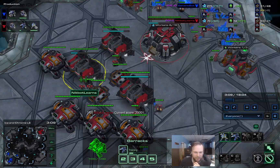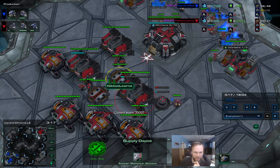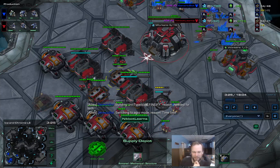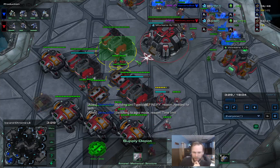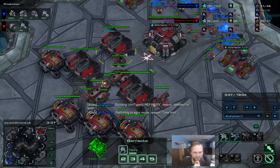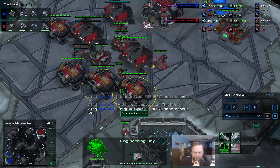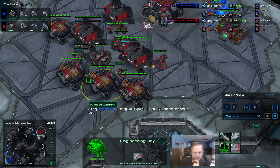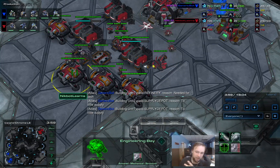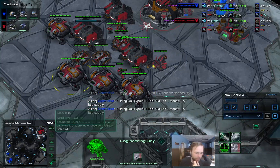It looks like NicoBot is lifting off trying to find space to add an add-on - maybe it looks one cell away in each direction and if it can't find it, it gives up. But maybe this time it'll know to move one to the left and make room for an add-on. He's decided to go three engineering bays this time. Last time he tried two with double upgrades, then two with a single upgrade - now triple engineering bay with no upgrades.